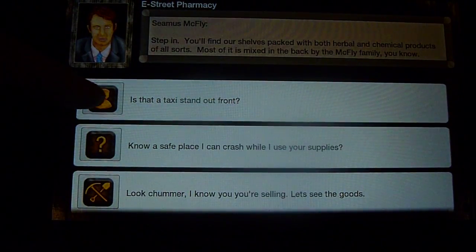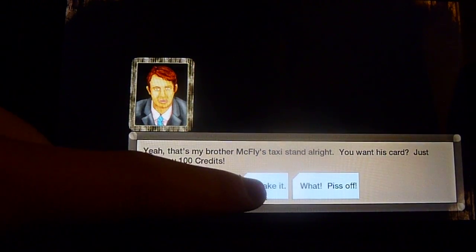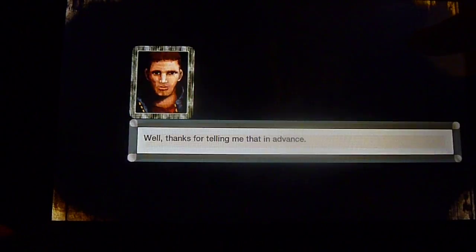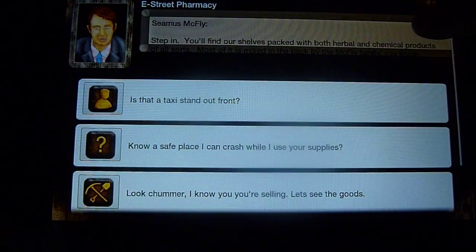I'm going to head in here to the E Street Pharmacy and ask McFly about his brother's taxi card. For a hundred credits, he's willing to hand over the V-chip for his brother so I can make a secure connection with him.